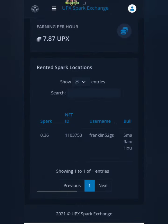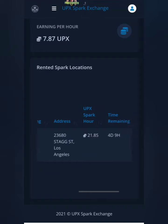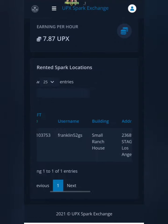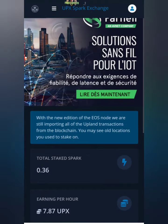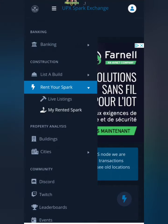We'll be using something called UPX Spark Exchange. To sign up you'll need your ID number from the Upland Metaverse game - the number attached to your account. Once you've done that, they'll ask you to list one of your properties at a certain price just to verify your account. Once verified, you can take the property off sale and do whatever you want. You'll then be able to rent out your spark or rent spark from other players.